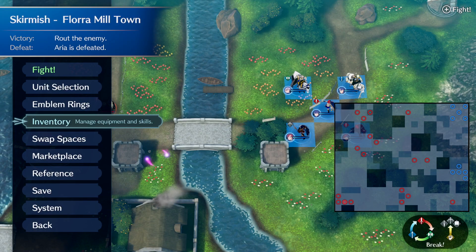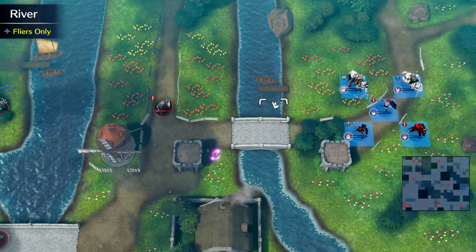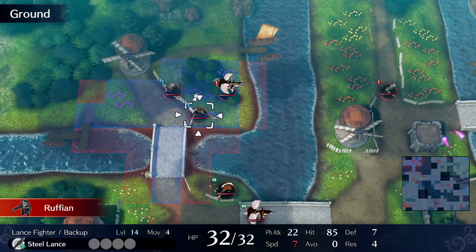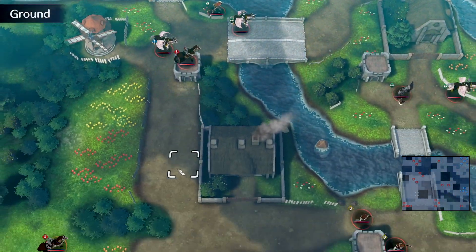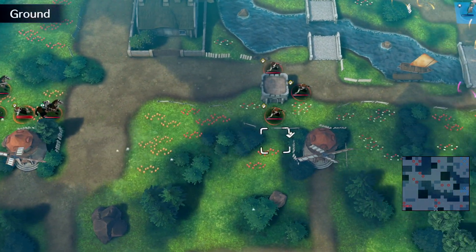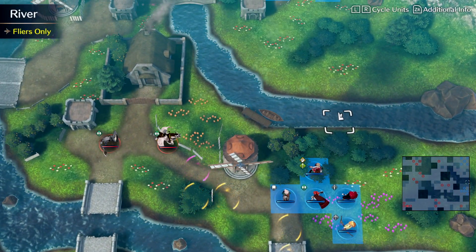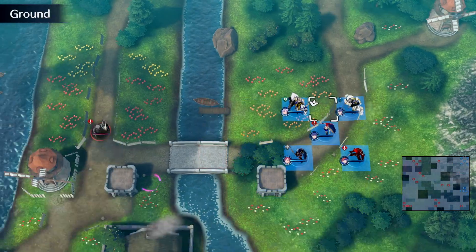If you're not sure which units and which weapons to bring into battle, you can do a quick scan of the battlefield before you start the fight. Just go to Swap Spaces in the pre-battle menu and move the cursor around the battle map. The user interface will tell you everything you need to know about the lay of the land and the enemies occupying it, which will give you a good idea of who and what to bring to a fight as well as where to place your troops for maximum effect.